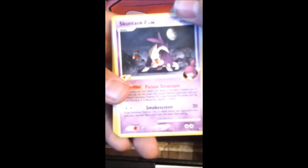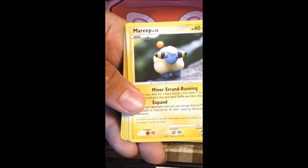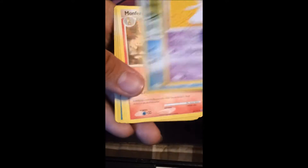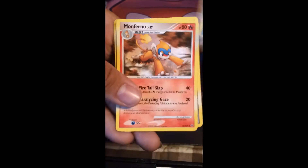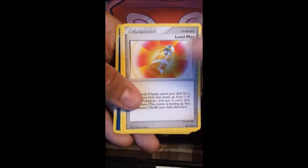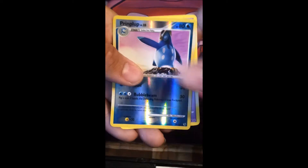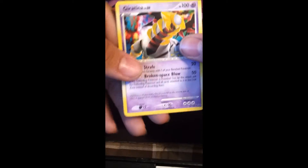Let's see what we got. This pack really doesn't want to open up. One, two, three. One, two. Got a Stunky G. Hammer Head. Skull Fossil. Ralts. Piplup. Mon Inferno. Level Max. Another Pokeball. A reverse holo of Piplup. And a Giratina.